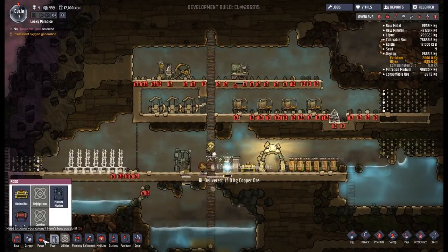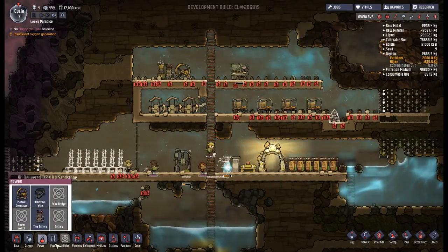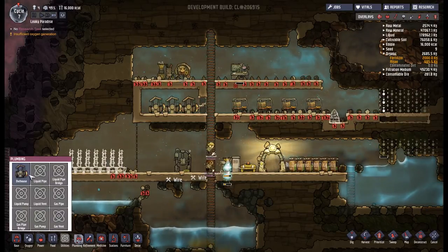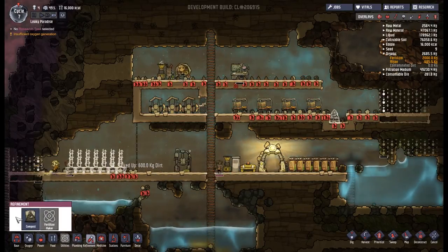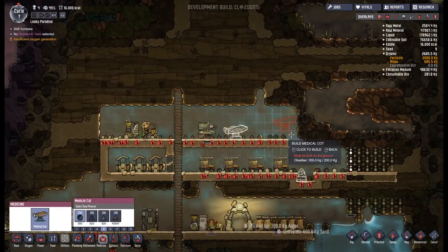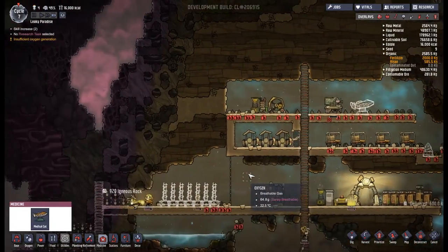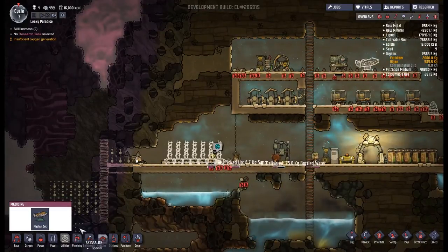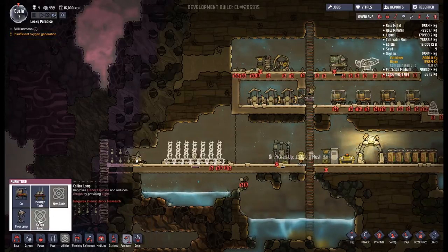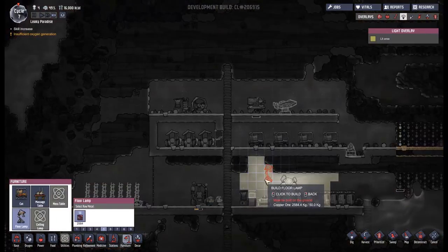There are definitely a few things we still have not created that we could do with having. We've done all those and all these - the food situation is completely covered, the plumbing is good, refinement is something we're going to work on. A medical cot is something we could do with having, maybe in the middle of the research area. Floor lamps might be a thing - I've not really experimented with having light.